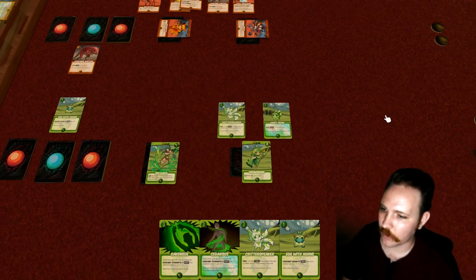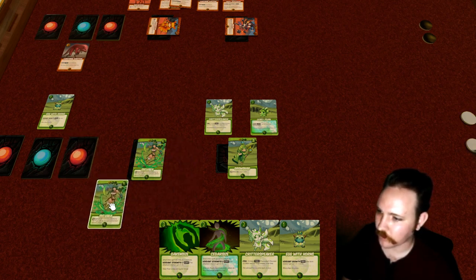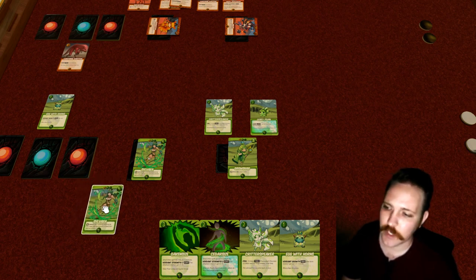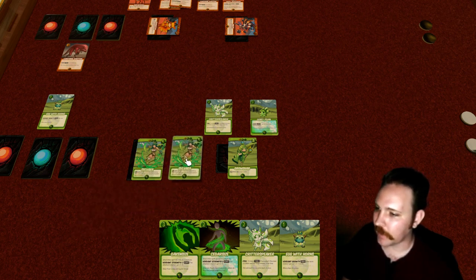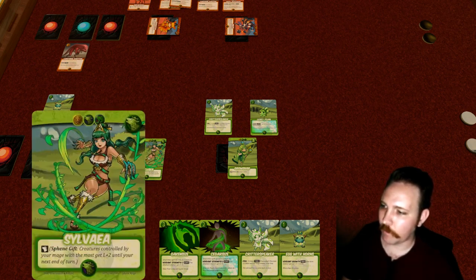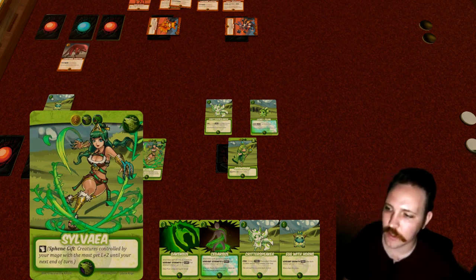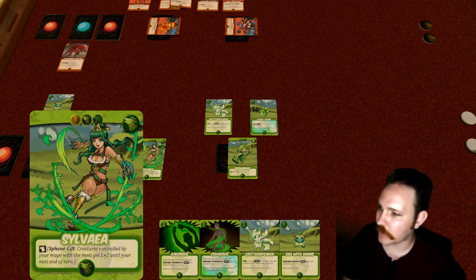The Sphene player readies their cards, power, and draws. This one is a mage — another copy of Sylvia. This is a prototype; the plan is to have every mage be unique with a different name and artwork, because I don't like having two of the same person in play. So these will be unique eventually, but will effectively have the same gifts and the same cards they can evoke. All the Sphene mages have the same facets they can evoke — four different gifts total.